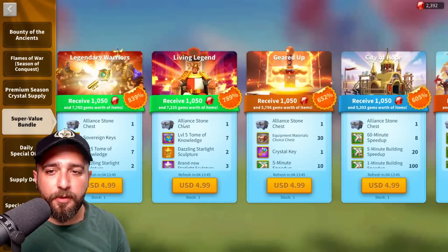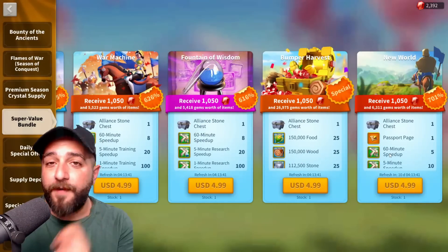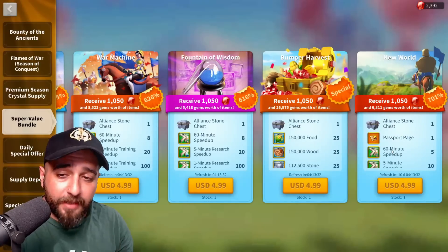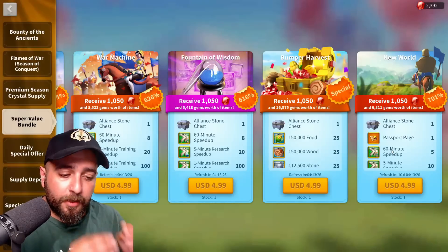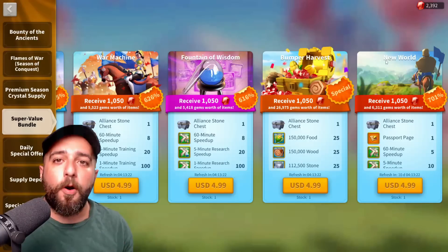If we go to bundles, super value bundle, there it is — the New World bundle. For $5 you get one passport page, for $10 you get two passport pages, so you're basically spending five bucks for each passport page. But the problem with this bundle is usually when you pay more, the value should be better, right?